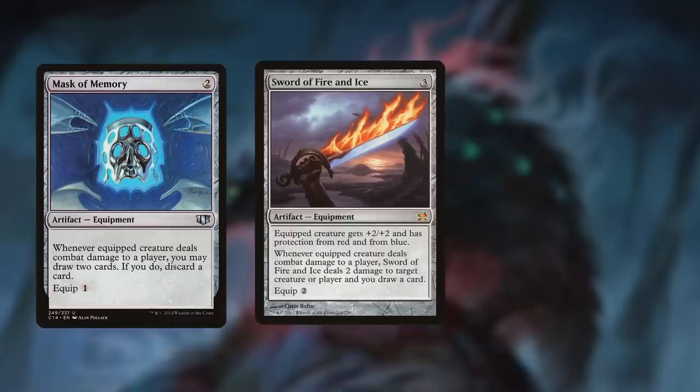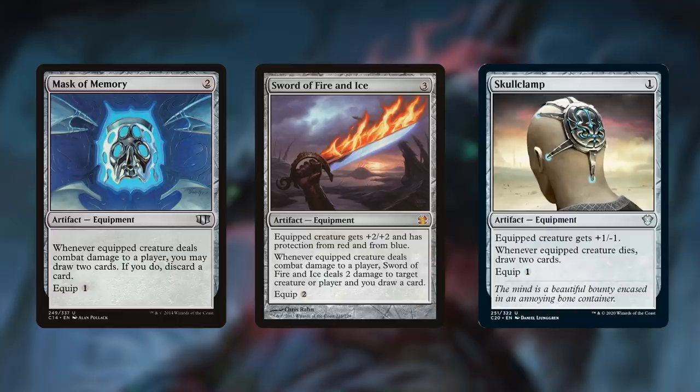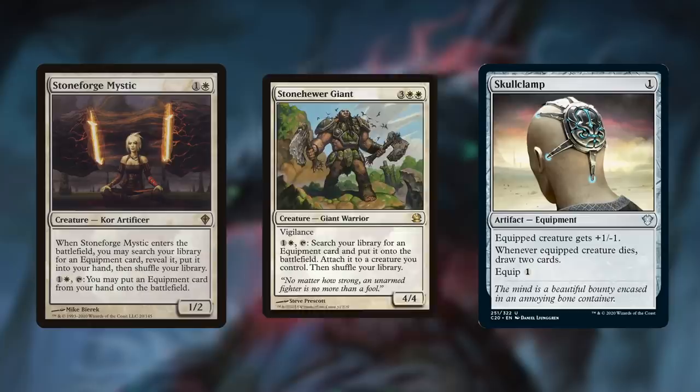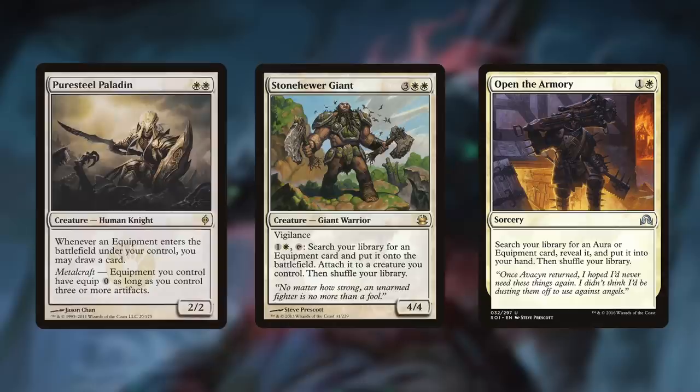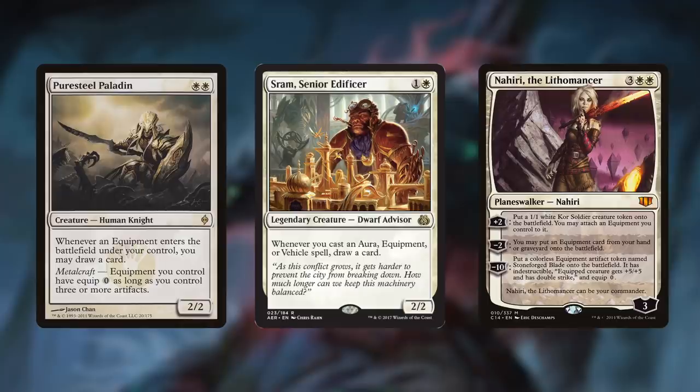White is the best color to take advantage of colorless equipment that can draw cards, like Mask of Memory, Sword of Fire and Ice, and the almighty Skullclamp. These are all repeatable sources of card draw that are far more efficient than Hedron Archive's draw 2 for 6 mana, and white is uniquely positioned to take advantage of them. We have tons of equipment tutors at a range of budgets, like the expensive Stoneforge Mystic, the decently priced Stonehewer Giant, or the budget-friendly Open Armory. White also has additional equipment synergy, drawing cards off Puresteel Paladin and Sram, Senior Edificer, or getting them back from the graveyard with Nahiri the Lithomancer. Even mono white decks can do way, way better than a 6-mana Divination.